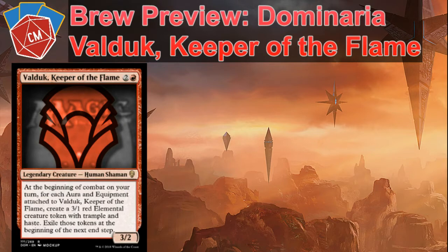Welcome Planeswalkers to the Collector Mania YouTube channel. My name is Eric Ward and today we're going to go through a brew preview of Valduk, Keeper of the Flame. If you haven't seen Valduk, for two and a red you get a 3/2 Human Shaman. At the beginning of combat on your turn, for each aura and equipment attached to Valduk, create a 3/1 Elemental with Trample and Haste. Exile those tokens at the beginning of the next end step.